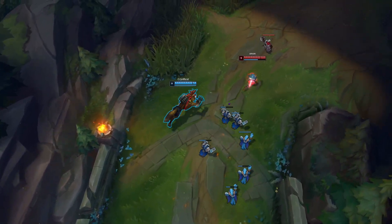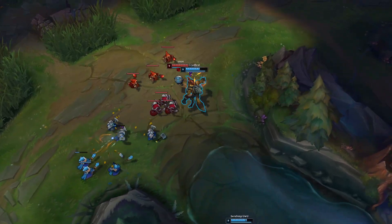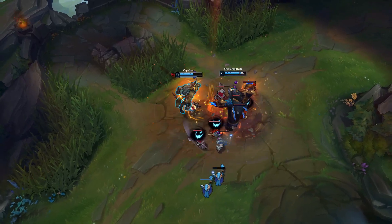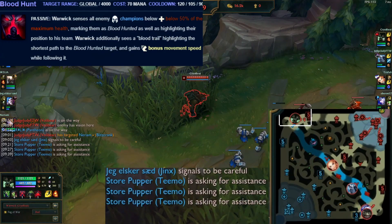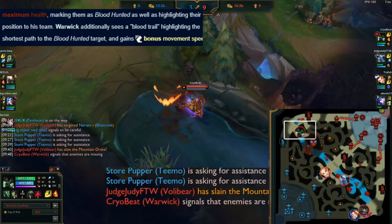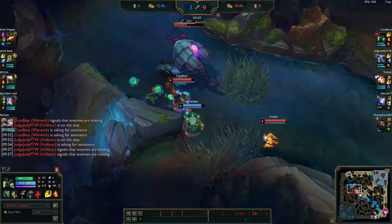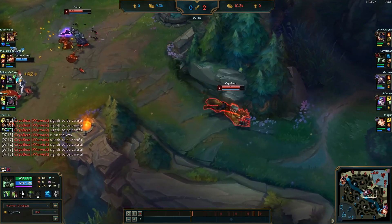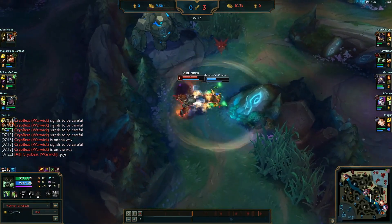The rework raised the skill ceiling in many ways with lots of niche tricks. For example, Warwick's new W can be used to find the nearest enemy, letting you discover if an enemy is hiding in a nearby bush, farming Rift Herald or Dragon, or where Akali is pathing in her stealth shroud. A quick press of the active while split pushing can sweep a 4000-unit radius to check if enemy champions are nearby at all. It doesn't show blood trails to allies though, so pinging what you can smell is a good way to convey information — especially to teammates who actually know what you're on about.